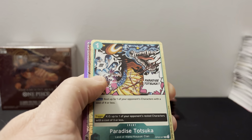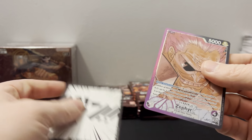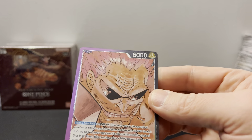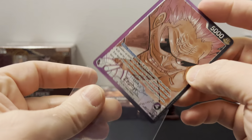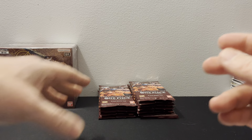It looks like we got a leader here — Zephyr! Nice. I want to say Zephyr is actually pretty — wow, that's crazy that that's true. All four top boxes, leaders. So hopefully we get — well, I have a second case, so if I don't pull Manga Ace in this one.